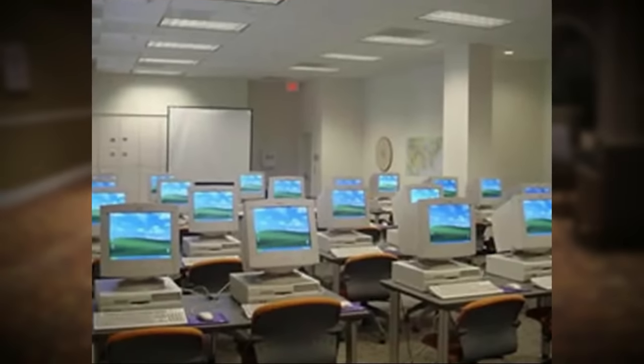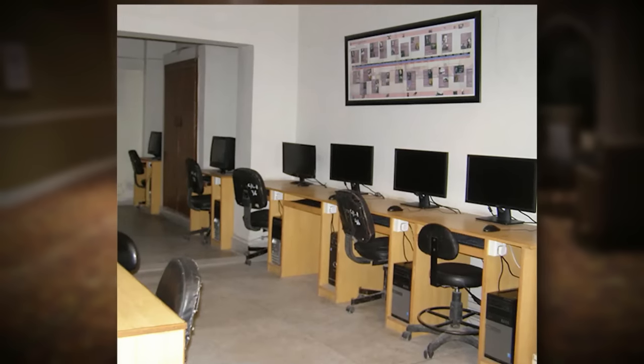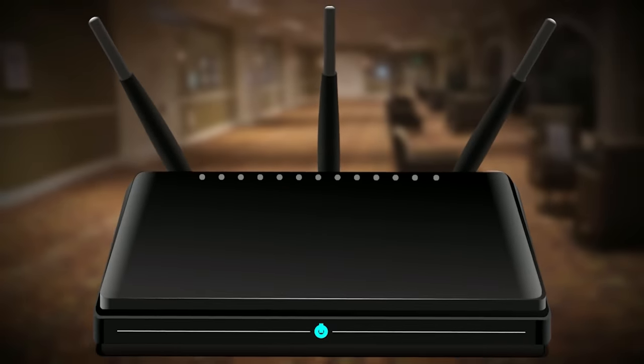The 7th floor is kind of like an old computer lab. The computers here are pretty normal — there are old and new ones — and it looks like a big school computer lab. The computers can be turned on and off, but you can't break them; even if you smash the screen it'll just repair itself. There's also internet here that you can connect to apparently.